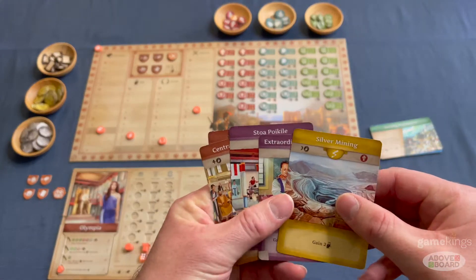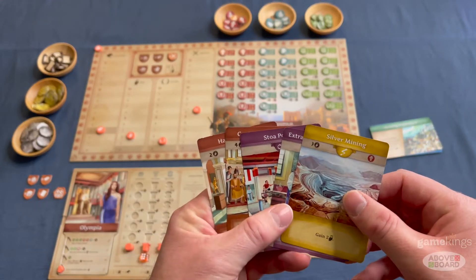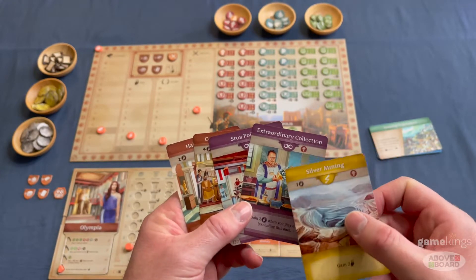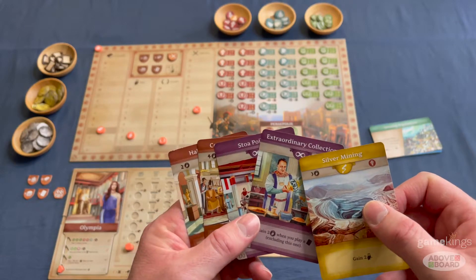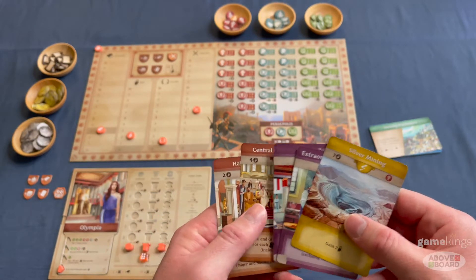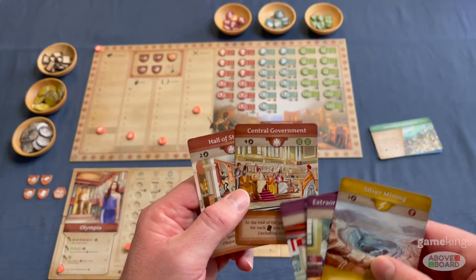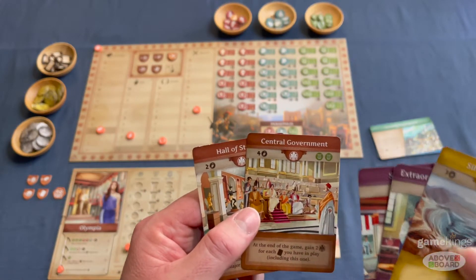The cards come in three different varieties: the yellow instant effect cards, the purple persistent ongoing effect cards denoted by the infinity symbol, and the end-of-game scoring cards in brown — you can see the points symbol there.